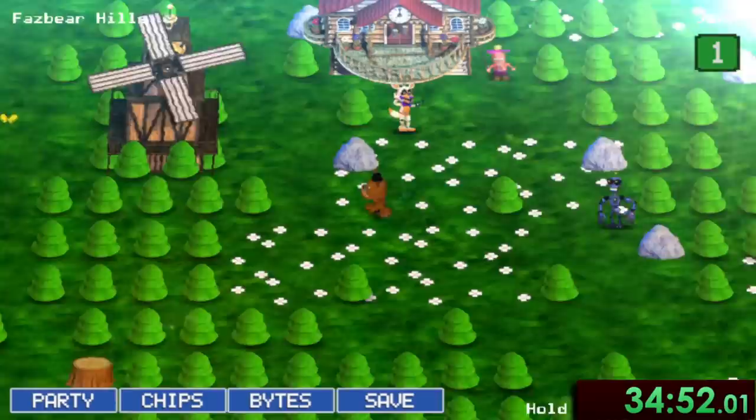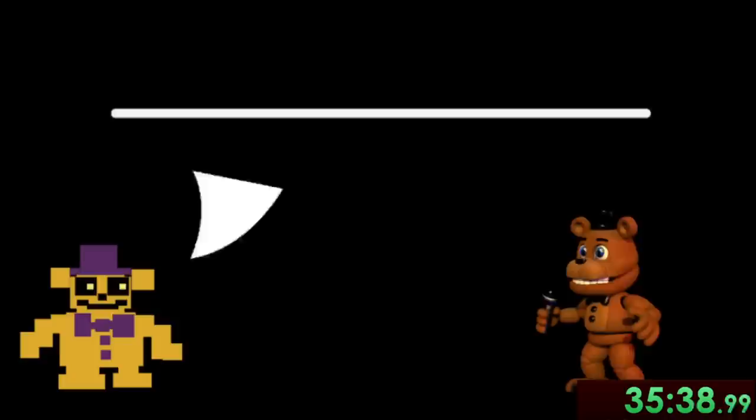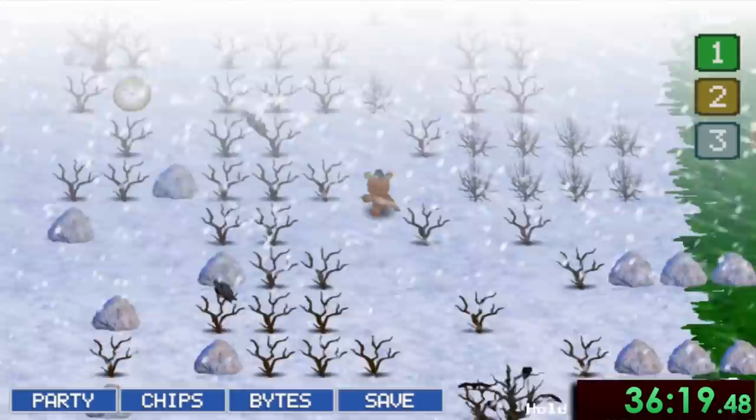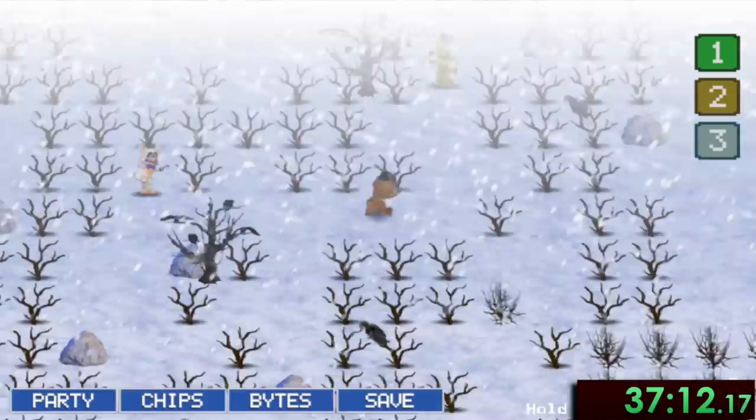With that one done, back at the start of Fazbear Hills we can go to the left and notice that one of the trees is glitching. Going into it takes us to our first trip to Flipside. If you've seen my previous video you'll be no stranger to these, but these mostly act as a shortcut between areas of the game. We'll want to skip over the first orange portal that takes us back to the regular world, and head down to the next one which brings us to Choppy's Woods, where we can flip a yellow switch to unlock fast travel. Right beside us is the next Fredbear, and once again after waiting, we get the next secret text that will spawn the second clock — this time in Dusting Fields.